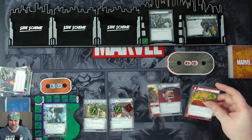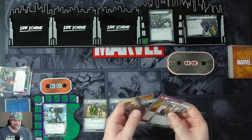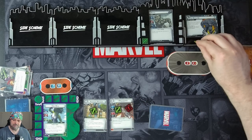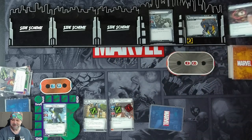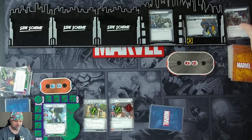Then we ready up and get four cards — Aggression, Power of Aggression, Helicarrier, Dropkick, and Legal Practice. We get one threat on the main scheme. Rhino would attack us but he's stunned, so we get our counter card instead. He attacks us for 2 plus 1 is 3.